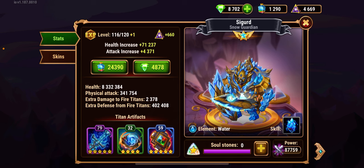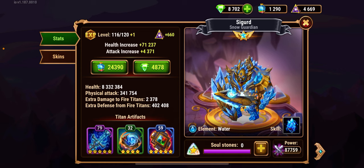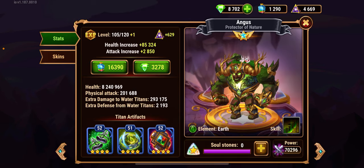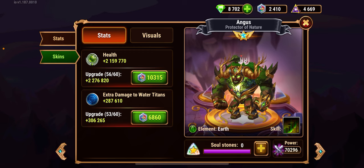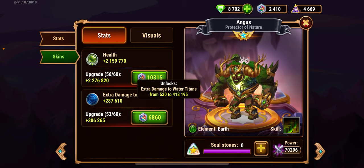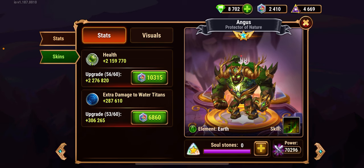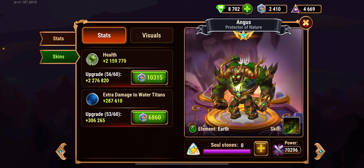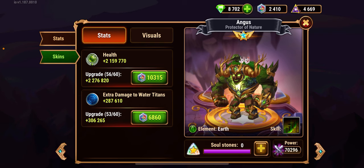You need one strong tank — it could be Angus or Sigurd. Sigurd has the advantage of healing while he fights, so I prefer Sigurd. But if your Angus is maxed out — at level 120, the maximum — with his health and extra damage to water titans' primordial skin also maxed out, he can one-shot opponents until good levels. When opponents get to 120 and beyond, I haven't gone that far so I'm not sure exactly what happens.